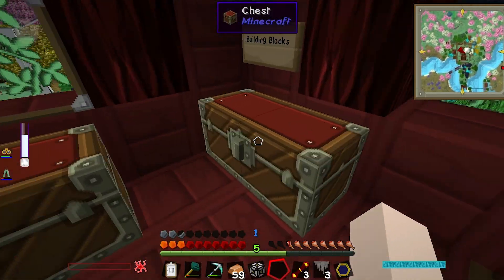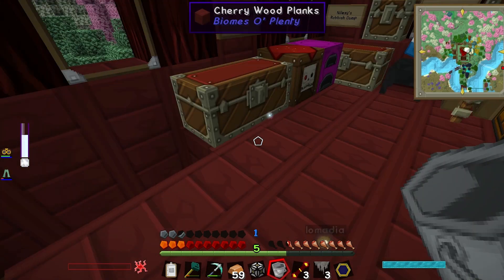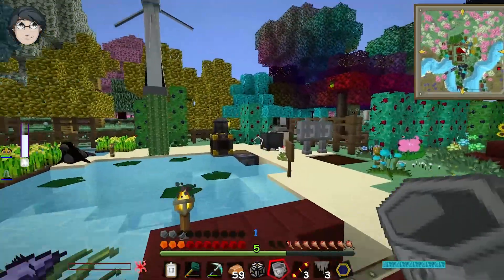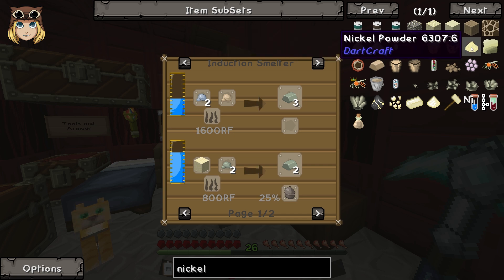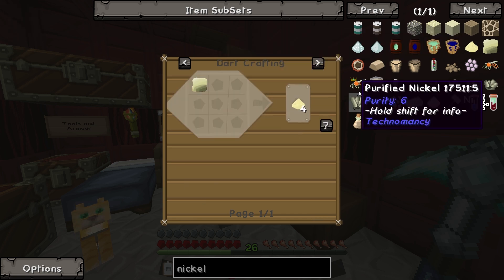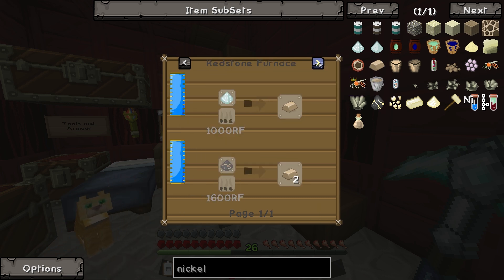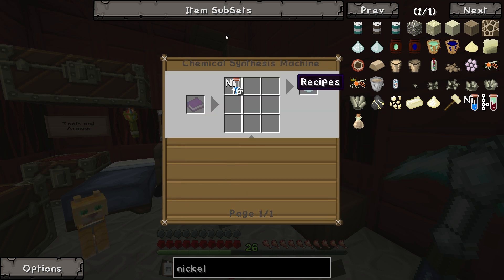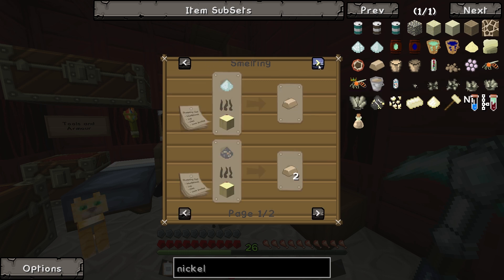We're induction smelting, so we just want the dust. We need iron dust - no, we're making nickel, that's what we were doing. The whole point was nickel is created... hang on, I'm lost. It's the alloys, right - pure nickel dust. So you get nickel dust from... that's a chemical synthesis machine, that doesn't help me. But how do you make the invar?